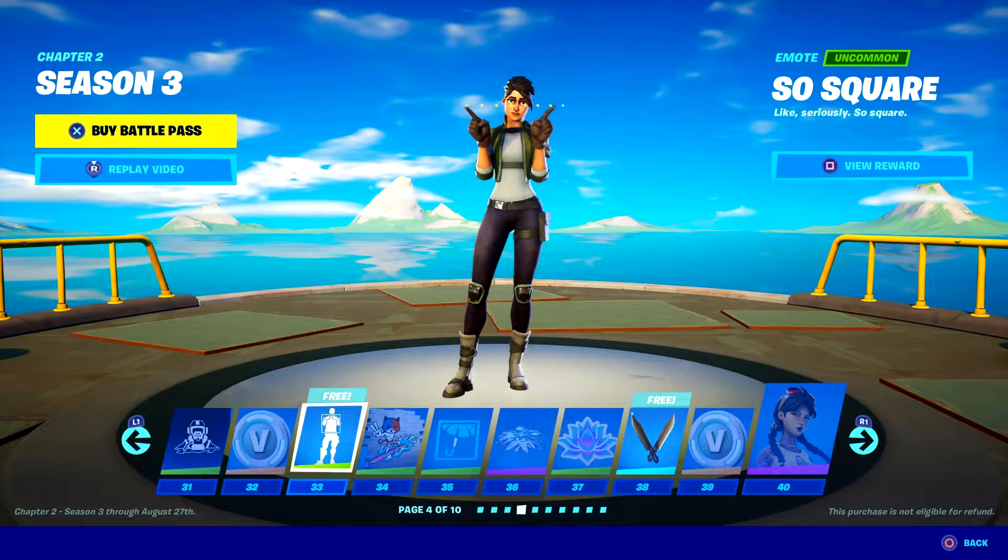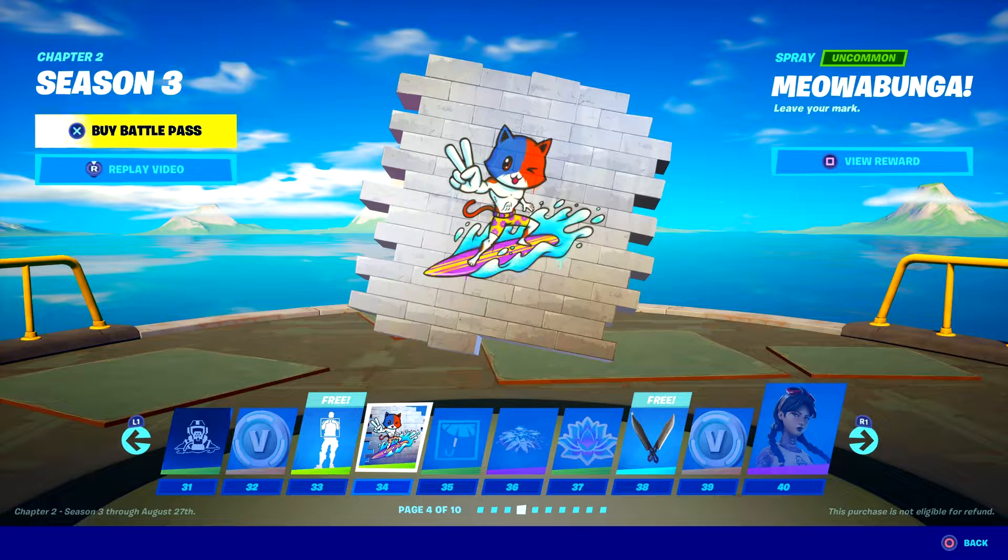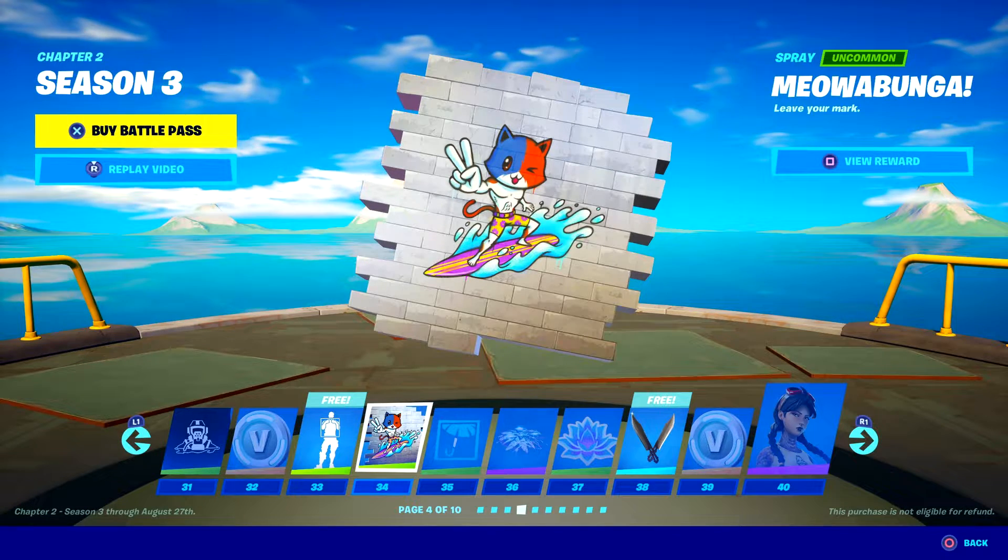Guess what — we now have an emote. You are a square. We're moving on. That is a meow on a surfboard — that's really cute. I really like that.